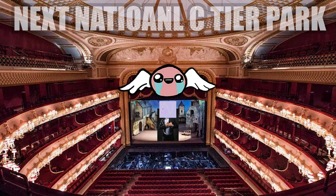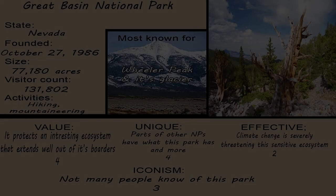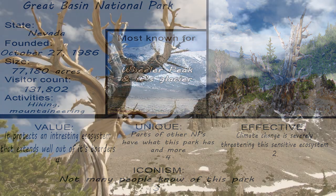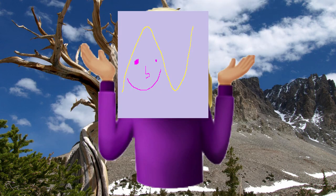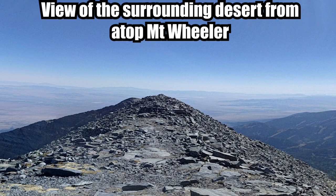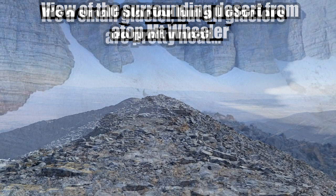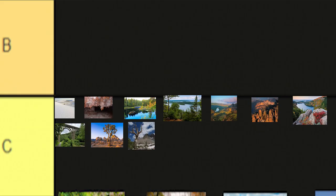Great Basin National Park in Nevada. I am mostly indifferent about this park. However, I do think it's pretty cool that there's just this random mountain in the middle of the Nevada desert that has a glacier on it. That's pretty cool — but other than that, still a C tier.